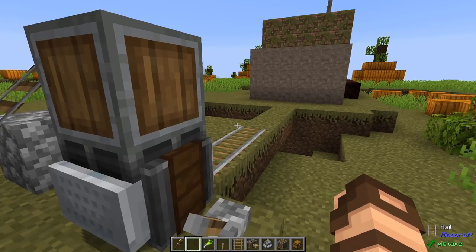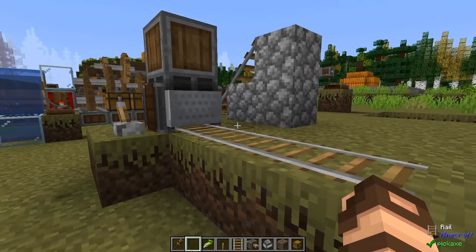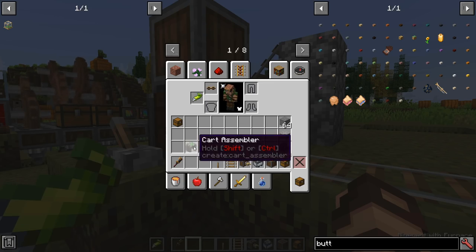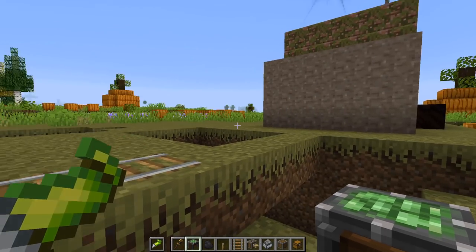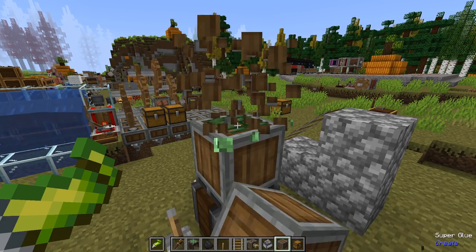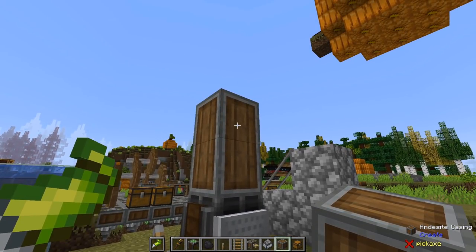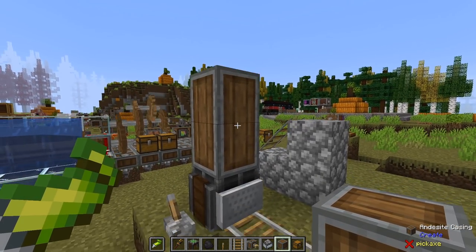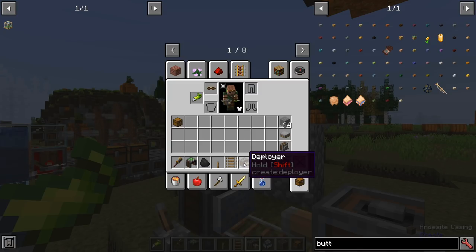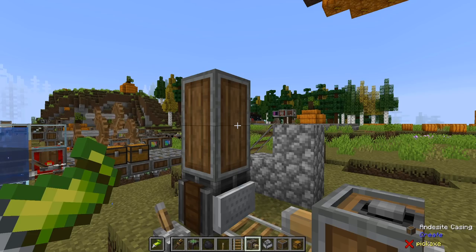Things we can do to get this going: we're going to start off with slow stuff, and that is an automatically placing rail system — a train that will place its own rails. I'm going to use super glue in my offhand to stick blocks together. Deployers are going to be your bread and butter for a lot of stuff on these things because they can place items. They require a little bit of progress with brass and electron tubes, but not too much.